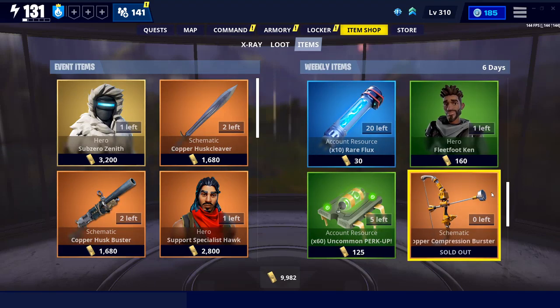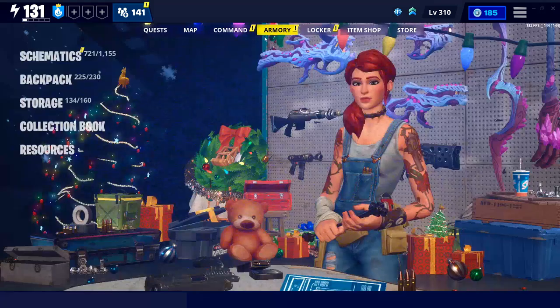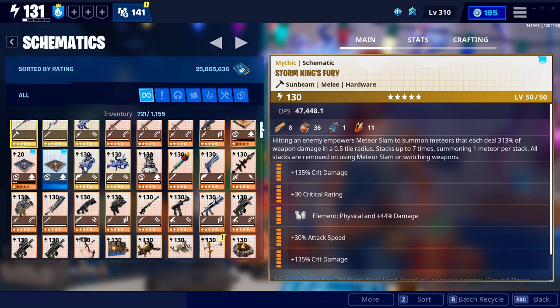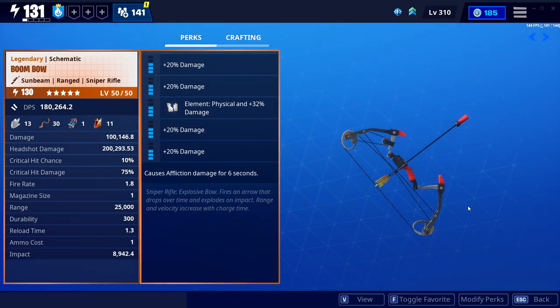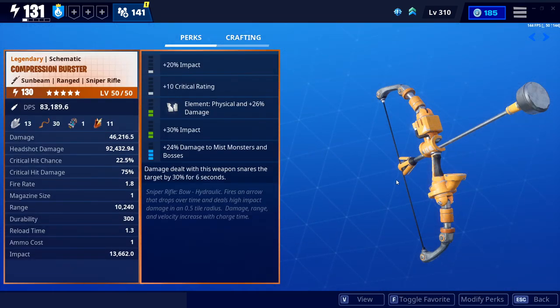If you're watching this video right when it comes out, the Copper Compression Burster - that's a mouthful - is in the shop right now. This is basically the second boombow to be added to the game. Obviously, there's a weapon actually called a boombow, and it's exactly what you think - it's a bow that explodes on stuff - but the compression burster is a little bit different.